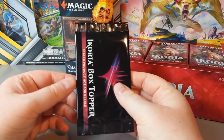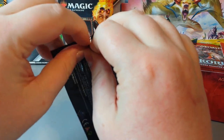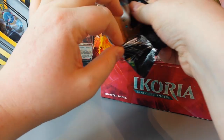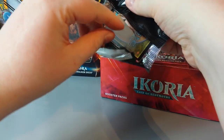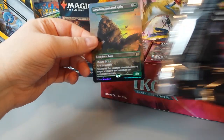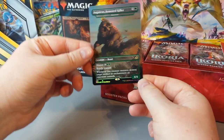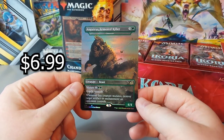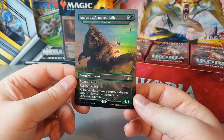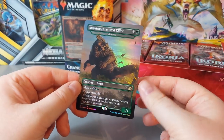Ooh, box topper. Are these the famous Godzilla cards I've been hearing so much about? It is random! It's beautiful! And Geras the Armored Killer — originally it was a Gem Razor. That is amazing, look at the shine on that. Hopefully we'll get more cards looking like that throughout the set.